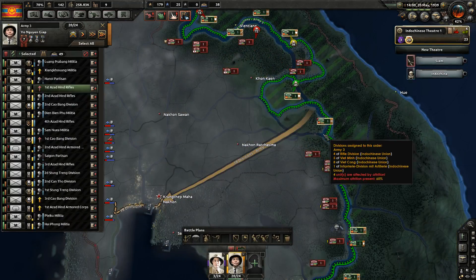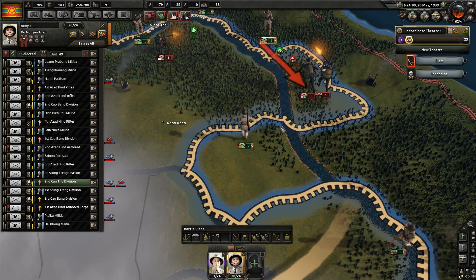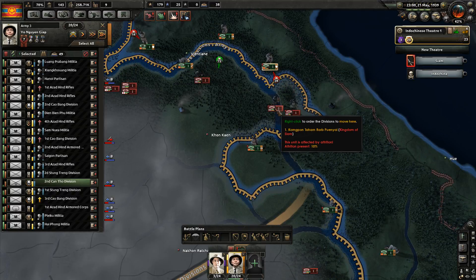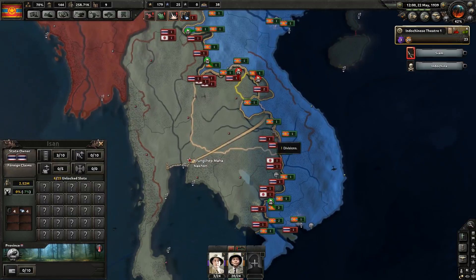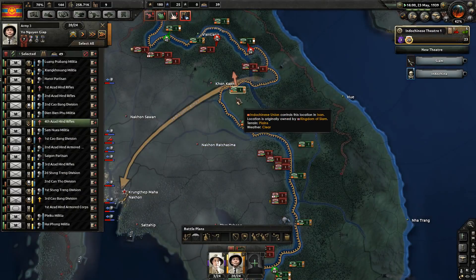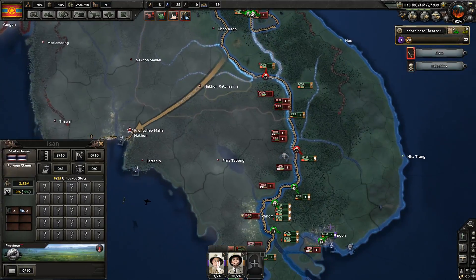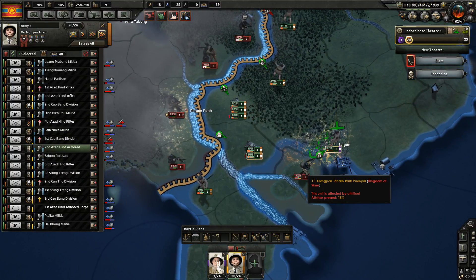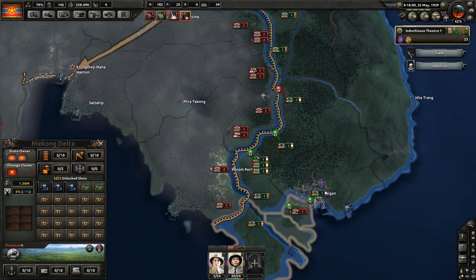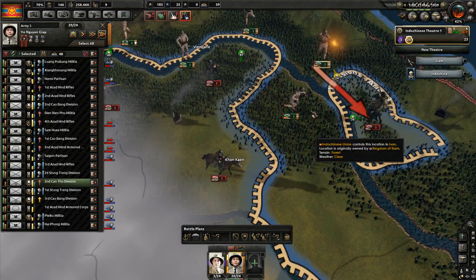It looks like we are about to get a good encirclement off on these two infantry divisions. We're going to do some nasty maneuvers over here. I think we can surround them. That's also empty — continue on down here, and you are gone, my friend. Yet more encirclements are coming in. That is the way you beat the AI every time: encirclement, encirclement, encirclement.